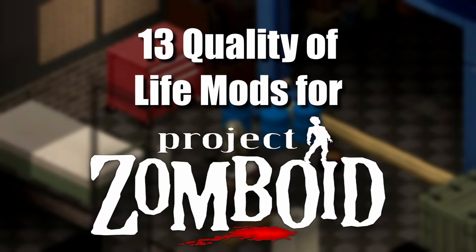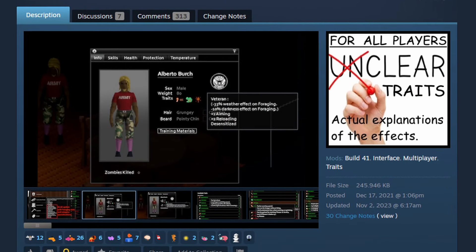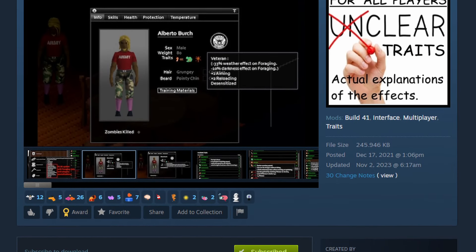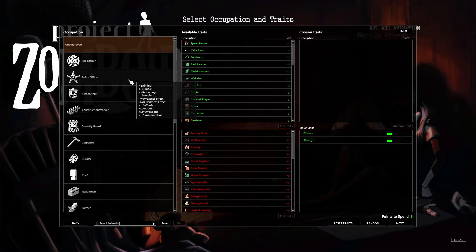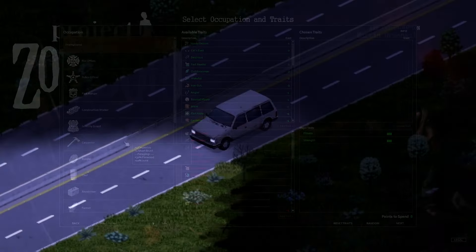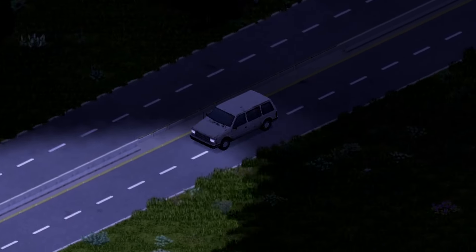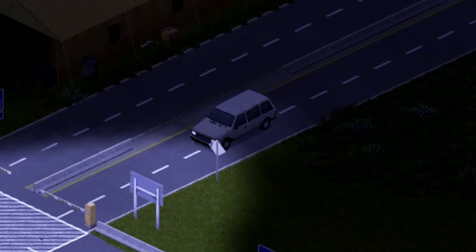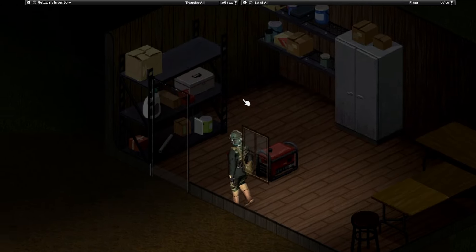First, let's start in the trait selection screen with the More Description for Traits mod by Champy. This adds the actual effects that a certain trait will have on your character when you are in the trait selection screen and when you look at your character's info screen in-game. You no longer need to guess what the vague base game description means — you have all of it spelled out for you with this mod. Not only does this work for vanilla traits, but it also works with most other trait mods as well.